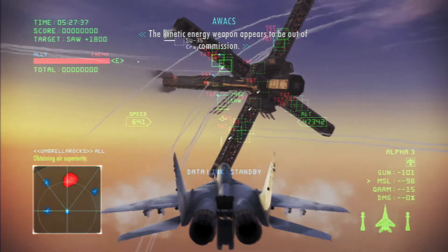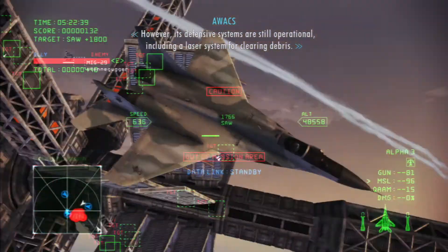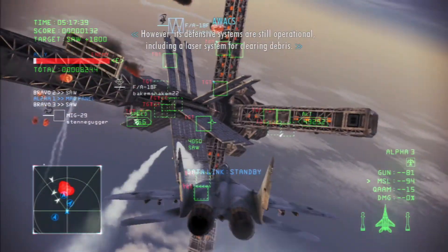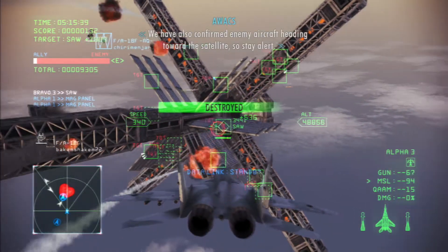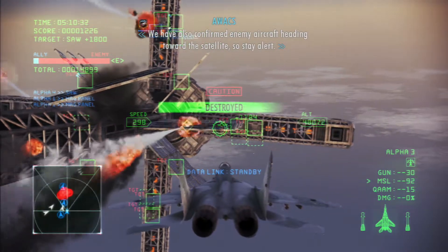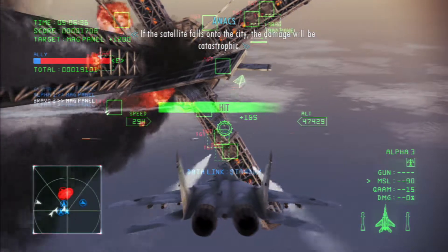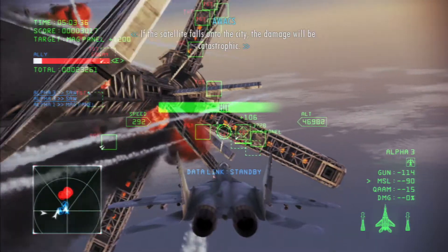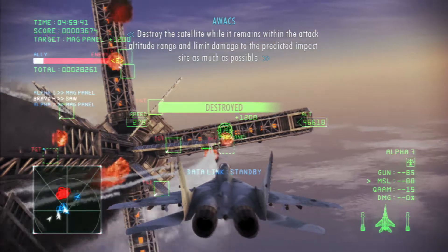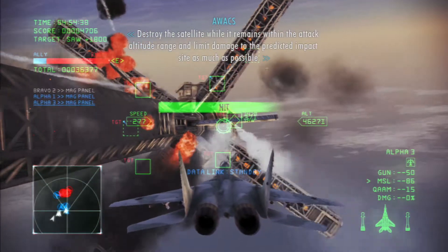The kinetic energy weapon appears to be out of commission. However, its defensive systems are still operational, including a laser system for clearing debris. We have also confirmed aircraft heading for the satellite, so stay alert. If the satellite falls onto the city, the damage will be catastrophic. Destroy the satellite when it falls within the attack altitude range, and limit damage to the impact site as much as possible.